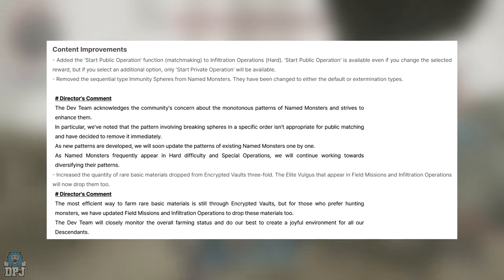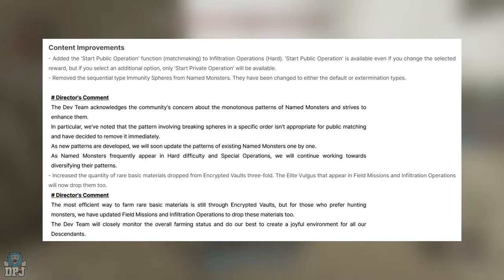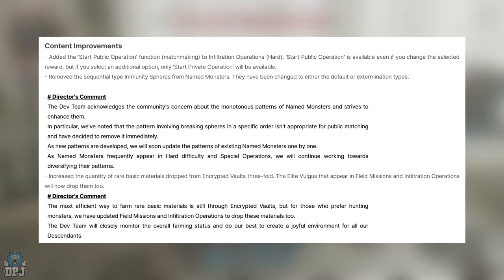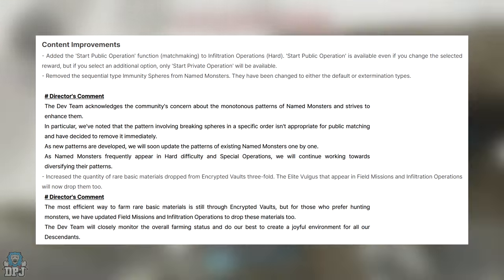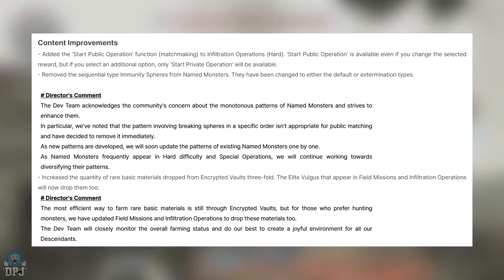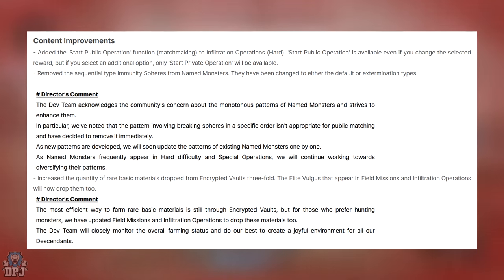They've added the 'Start Public Operation' matchmaking function to infiltration operations on hard. It's available even if you change the selected reward, but if you select an additional reward, only 'Start Private Operation' will be available. They've also removed the sequential-type immunity spheres from named monsters — these have been changed to either the default or extermination types. The dev team acknowledges the community's concern about the monotonous patterns of named monsters, noting that breaking spheres in a specific order isn't appropriate for public matchmaking and have decided to remove it immediately.